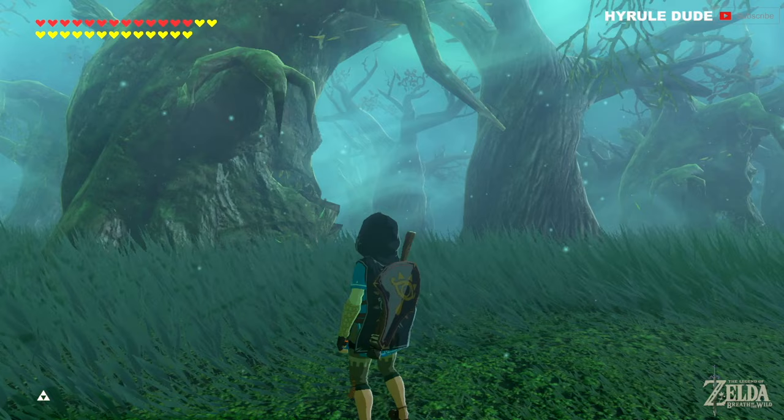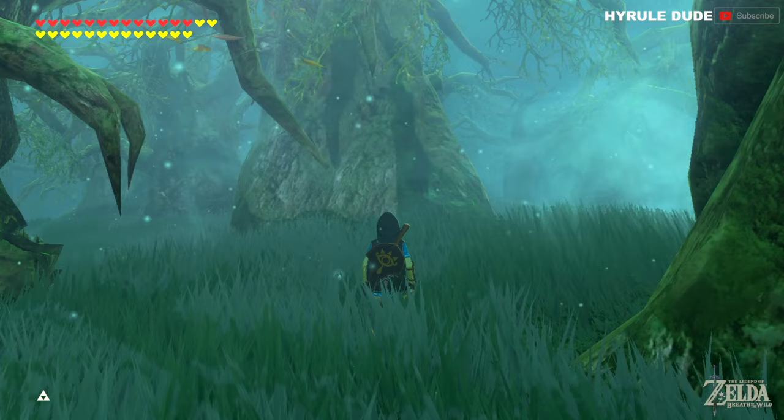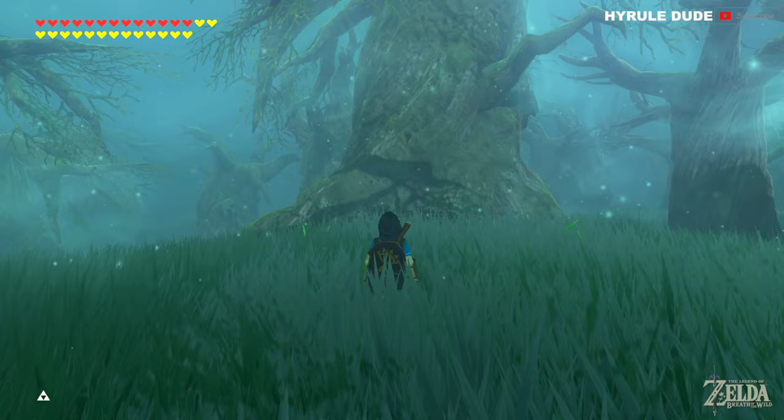Now we're going to continue traveling through the Korok Forest with no flame — we're just going to use the particles in the air. The particles right now are directing Link to go straight ahead, so let's do that. Just keep a close eye on those particles and you'll be just fine.